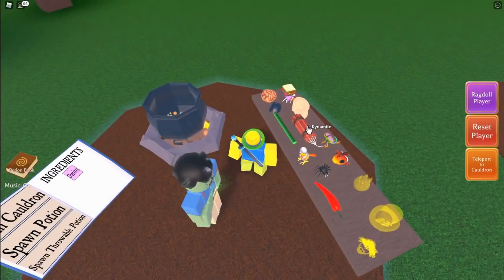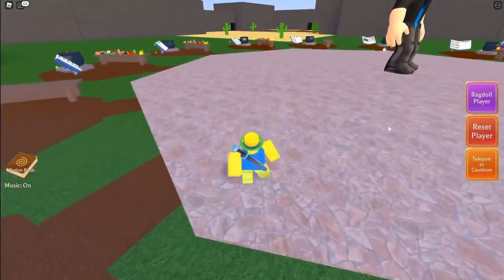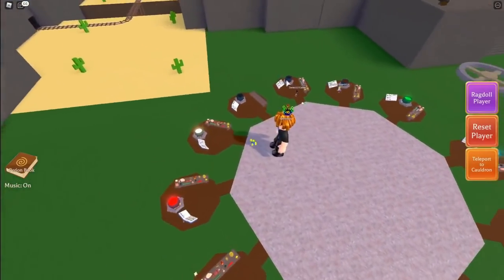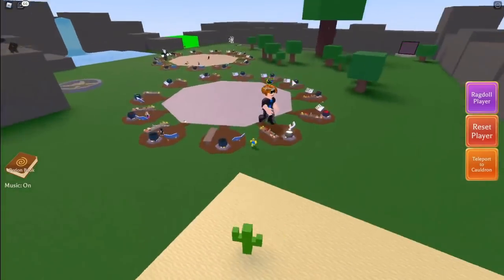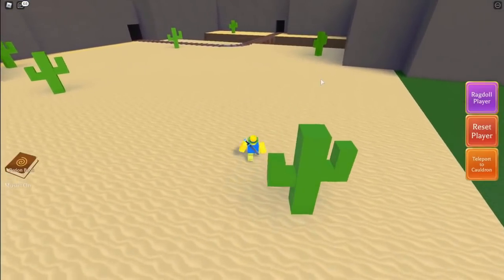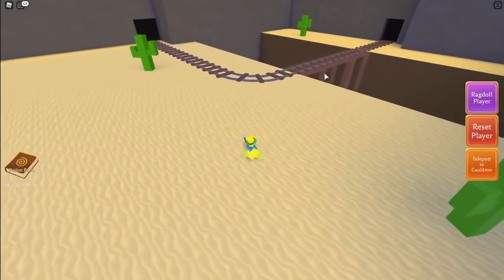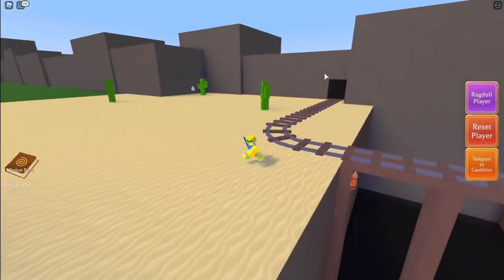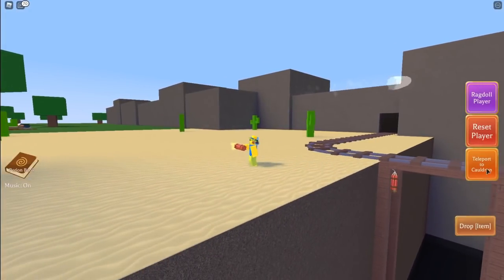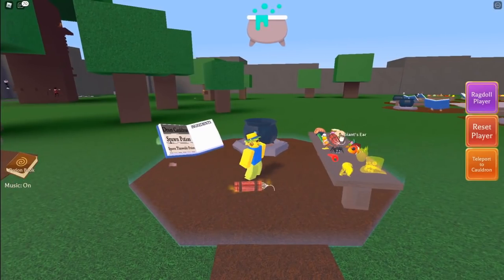Now for the dynamite, this one is pretty simple. Just go over here to this desert place — there's the map and here is the desert. Just run over to this bridge right here and look under the bridge, and here is the dynamite. Once you have it, just click back to cauldron.